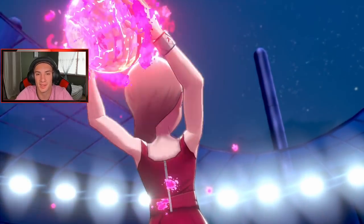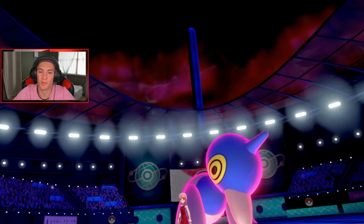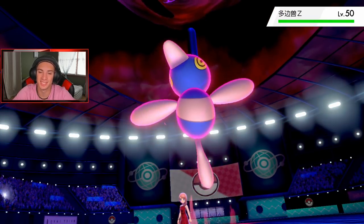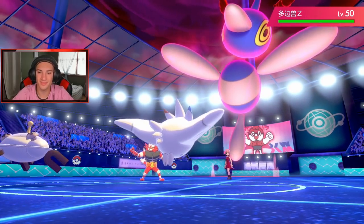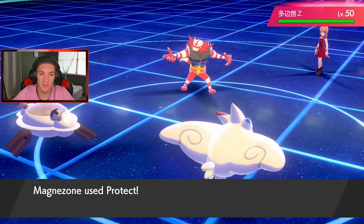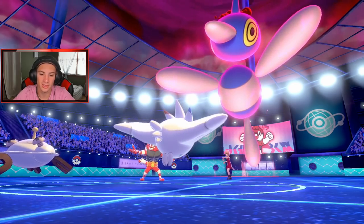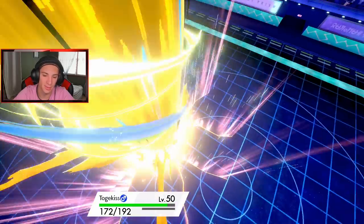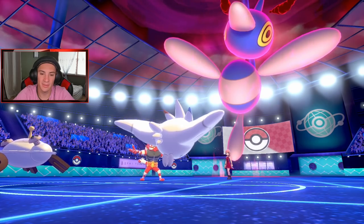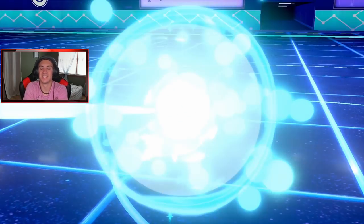Instead of going for Protect, let's have our boy go. I'm going to go after Incineroar — oh I went for Ally Switch instead, I thought Togekiss or Magnezone's turn came after that. He's got extra Porygon-Z, definitely Adaptability, probably Life Orb as well. I think Scolipede is going to have to be the one to come in there and start beating on this thing.